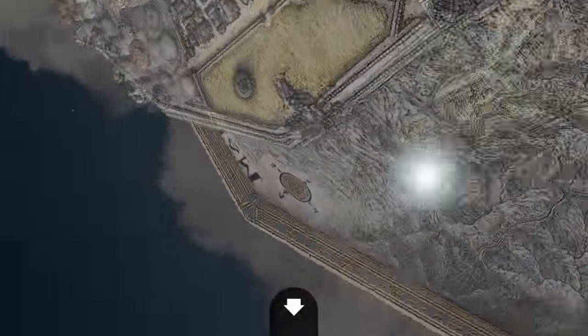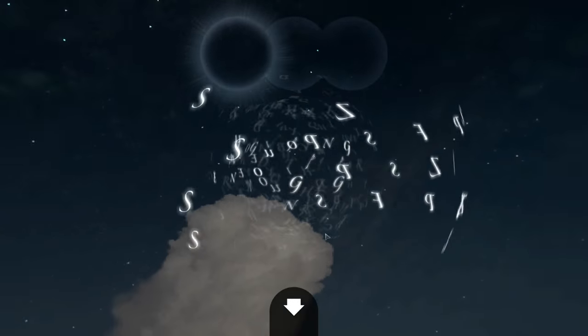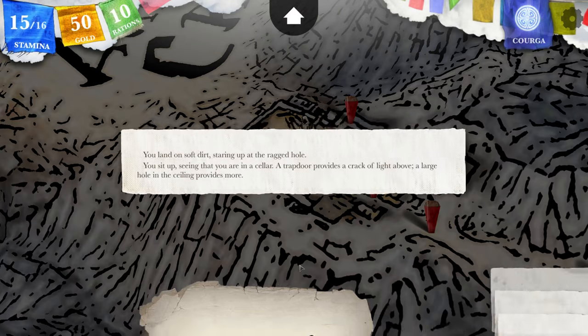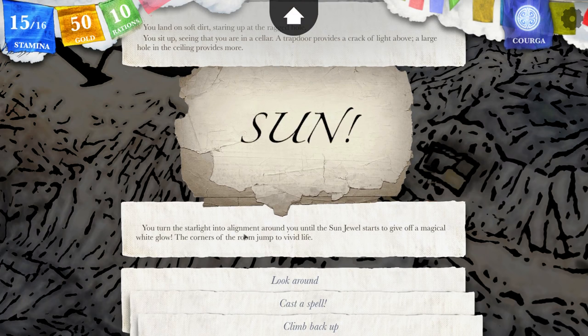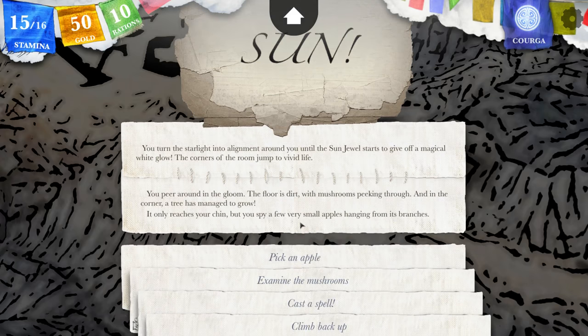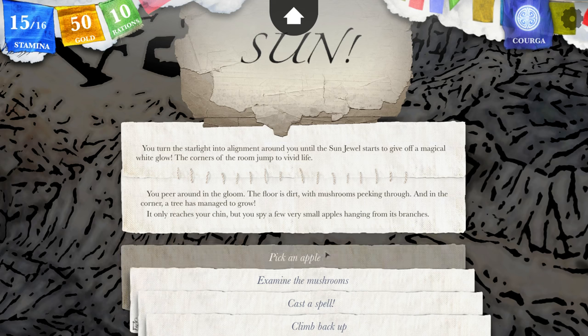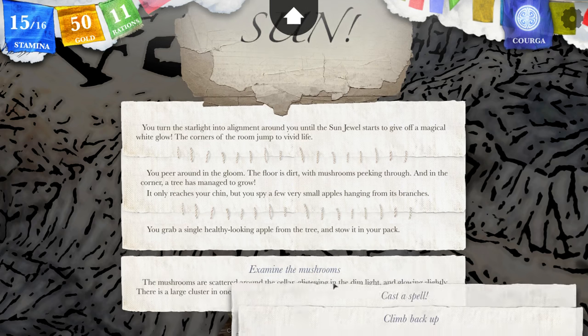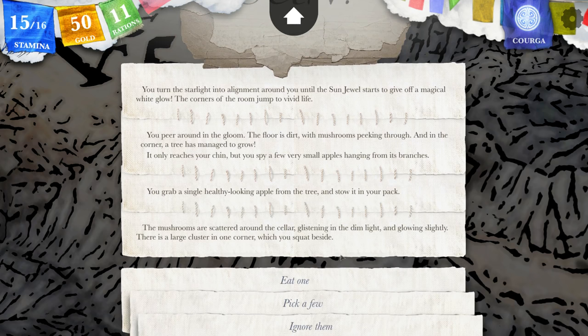I'm gonna cast the sun spell. You turn the starlight into alignment around you until the sun jewel starts to give off a magical white glow. The corners of the room jump to vivid life. You peer around in the gloom. The floor is dirt with mushrooms peeking through, and in the corner a tree has managed to grow. It only reaches your chin, but you spy a few very small apples hanging from its branches. Let's pick an apple. You grab a single healthy-looking apple from the tree and stow it away in your pack. The mushrooms are scattered around the cellar, glistening in the dim light and glowing slightly. There's a large cluster in one corner which you squat beside.